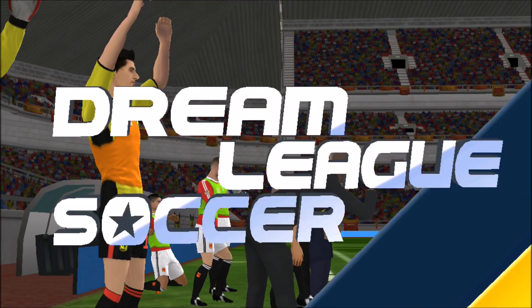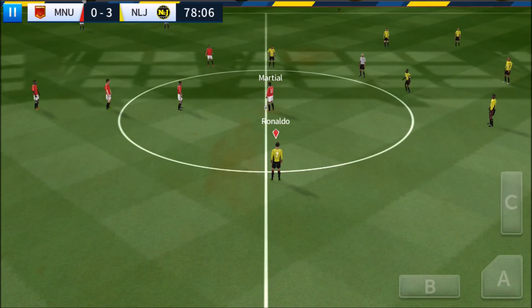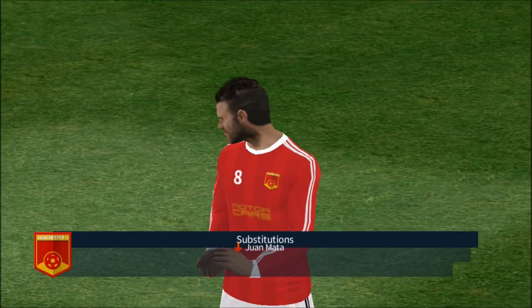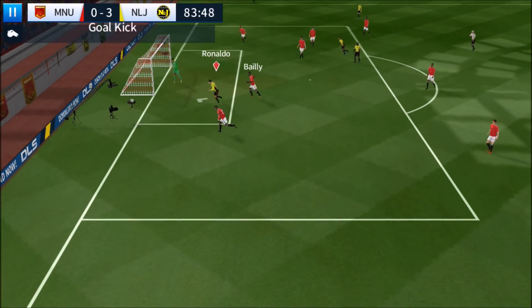We can check off scoring a goal with Lacazette. So that's three objectives done already. We need three more: score a header hat trick, score a bicycle kick, and score a chip goal. That chip goal — nah, it didn't go in.